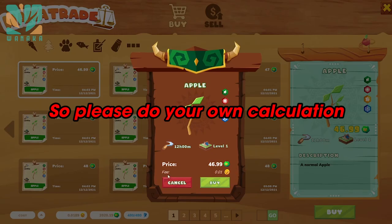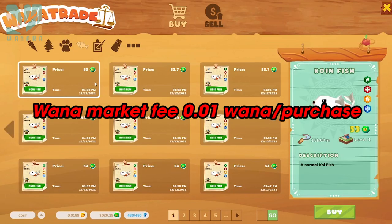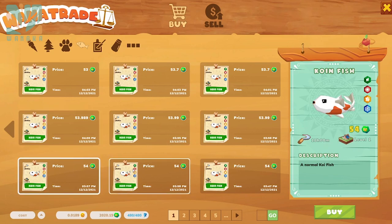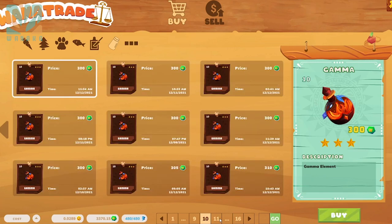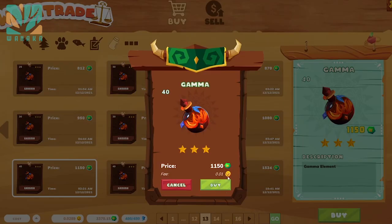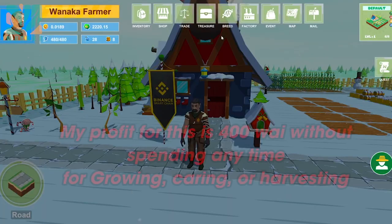Do your own calculation — as long as the ingredients you buy are cheap enough to give you profit. Also account for the market fee of 0.01 wild per purchase. For example: I bought 80 items at 30 wild each, paying 2400 wild for the ingredients, plus 400 wild at the factory for crafting — totaling 2800 wild. When I submit it, the game gives me 3600 wild. My profit is 400 wild without spending any time growing, caring, or harvesting.